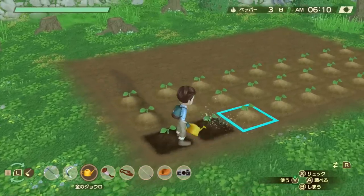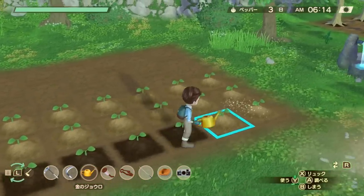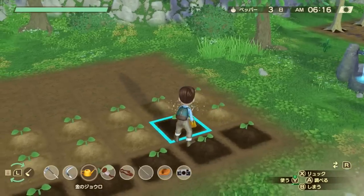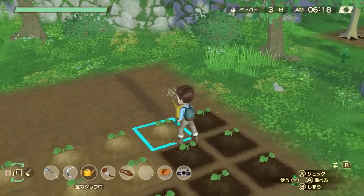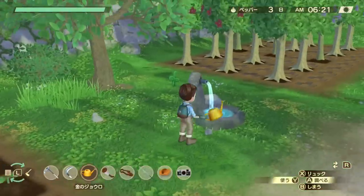With the remake, the actions are a lot quicker, and like in the Rune Factory games, you can just keep pressing the action button and your character will move automatically to the next tile, making tilling the soil and watering very fun, satisfying, and simple.